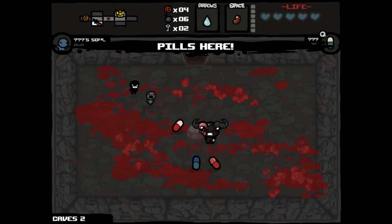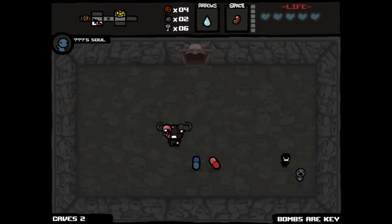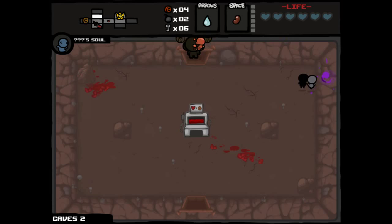All we have to hope for is that we don't take damage against Monstro — Larry Jr. should be pretty easy — and then hope the pills are half decent. I wouldn't be too picky. I would love HP upgrades, Balls of Steel, anything that's just not objectively bad. Telepills took me far away — that's okay for now. Bombs are Key — fairly okay. Health Up — that's awesome. Speed Up — that was a pretty okay assortment of pills there.